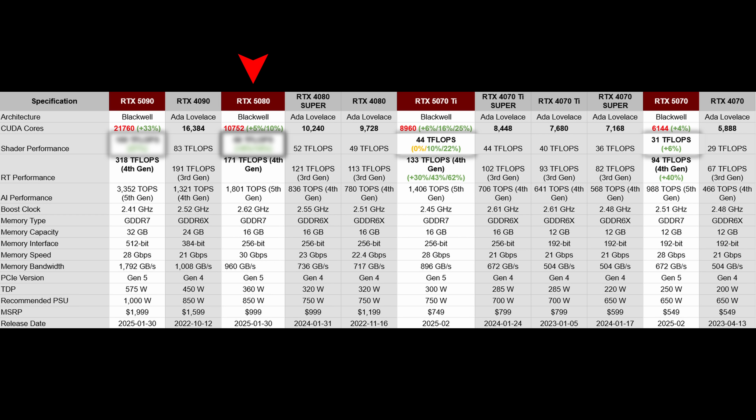Going back to the master table, the 5080 has 51% better ray tracing performance than the 4080, and 40% better than the 4080 Super. But looking at the NVIDIA table, it has just below 40% better performance, so nothing really scales 100% here. It could be a result of the bandwidth not being able to push enough data, because as we all know, ray tracing is very bandwidth intensive.